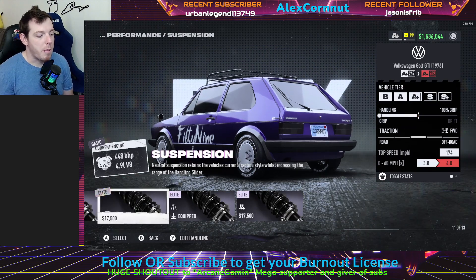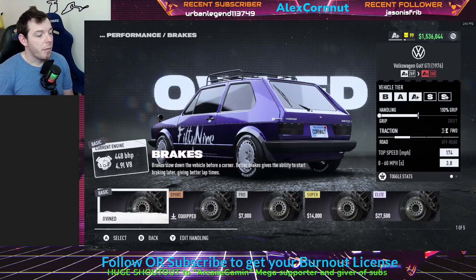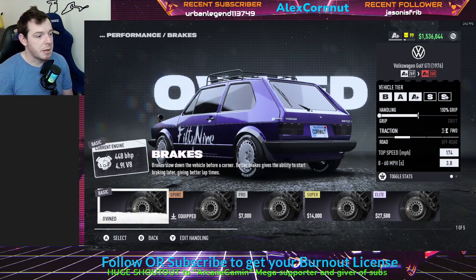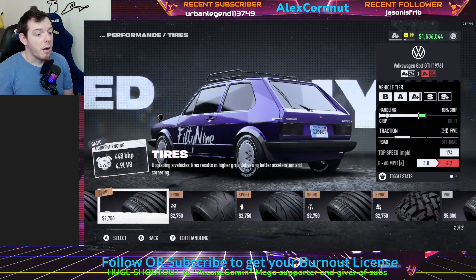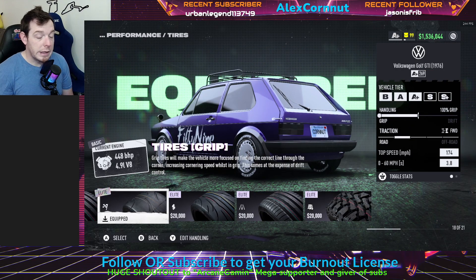For the chassis, as with all my builds, we're doing the full grippy boy. Suspension: road, Elite. You do get to put on the sport brakes — this car needs them. With the basic brakes it doesn't stop, and you need it to be able to stop with the grip build. So do your sport brakes. Full Elite grip tires for our full grip build.